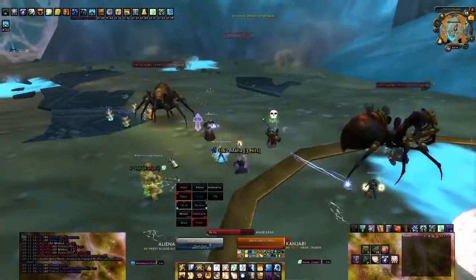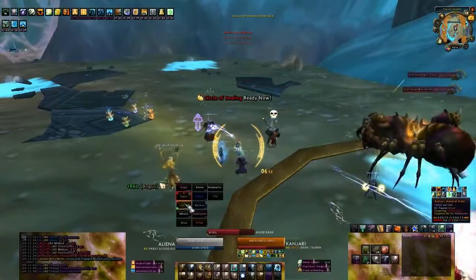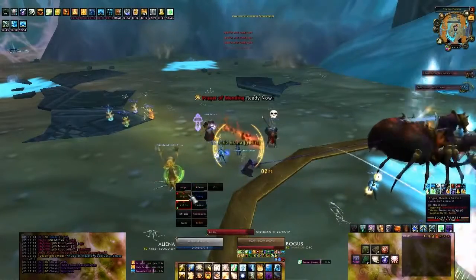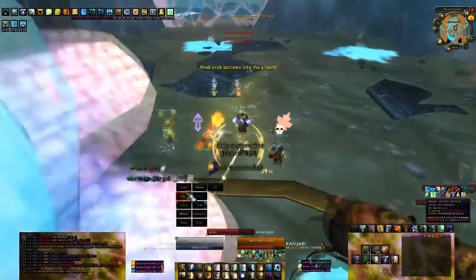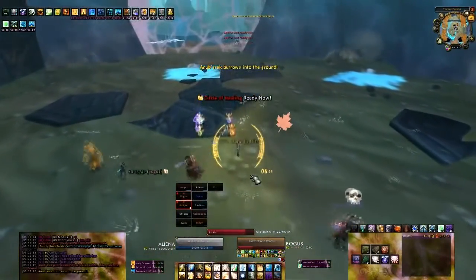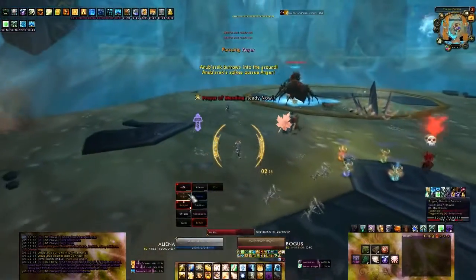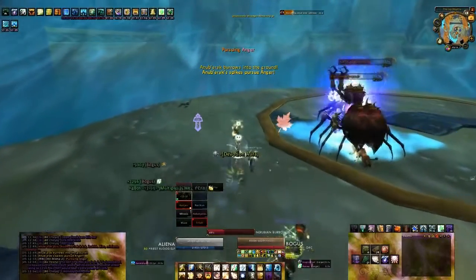The Burrowers also gain a new ability called Shadow Strike, which teleports the Burrower to a random raid member and deals 40,000 damage. This has a base 8 second cast time, but is often 4 seconds thanks to Spider Frenzy. It is however interruptible and stunnable, so it should never go through. Have a designated interruptor if your tank has trouble catching them. Either way, Nerubian Burrowers have absolute kill priority.